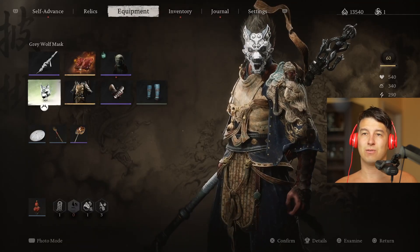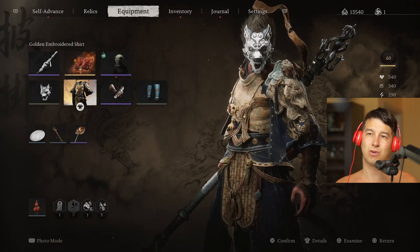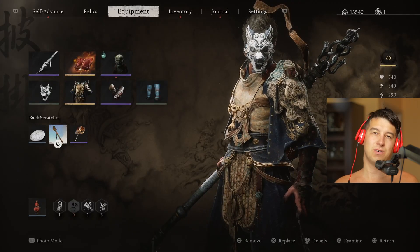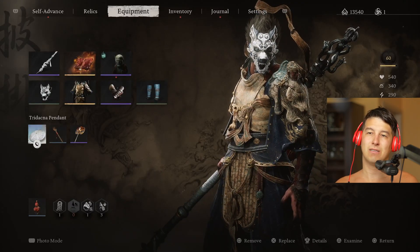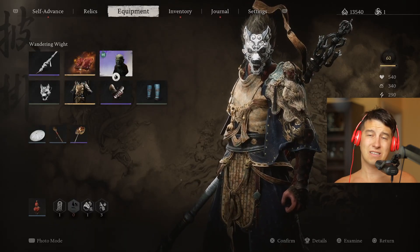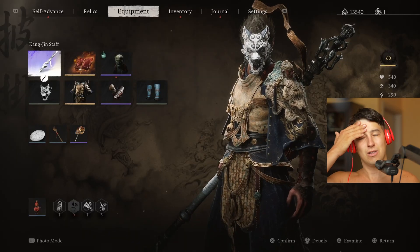We're looking at the Gray Wolf Mask, Golden Embroidered Shirts, Ochre Arm Guards, Serpent Scale Gators. We got the Backscratcher for more stamina, the Tridagna Pendant for spell cooldown. This one doesn't matter — it's for leveling up. We got the Wandering Whites level four and the Kangjin stuff.